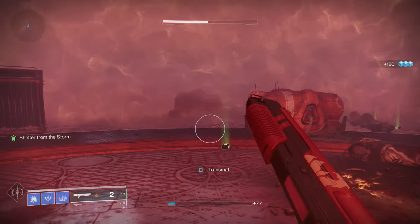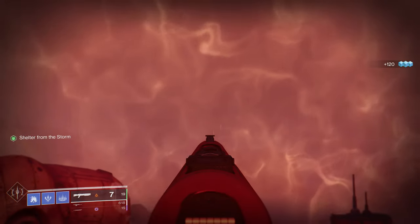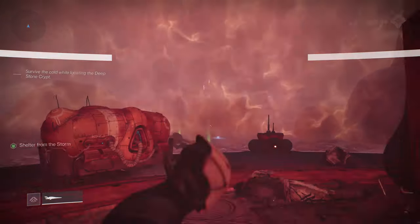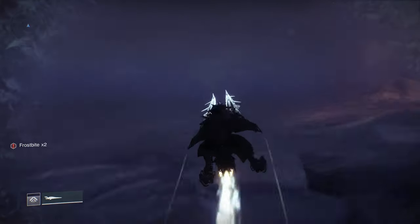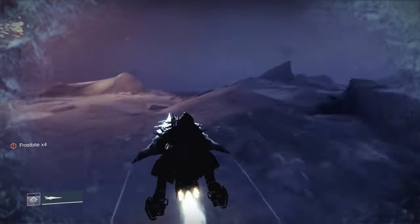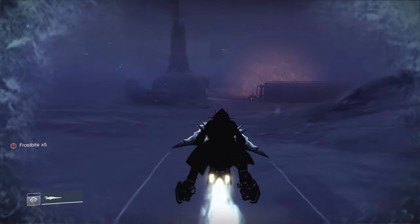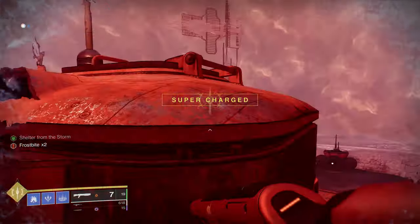Once you've defeated all the enemies, the way forward is towards this little light - it's basically on the opposite side of where you entered. Head towards those lights and then sort of turn to your left a bit, you'll find some more lights, then keep going straight. There's a bit of a structure in front of you and that is the next bubble right next to that.